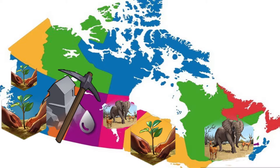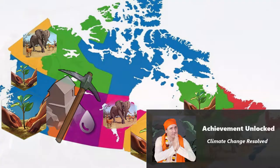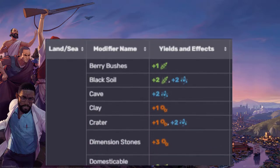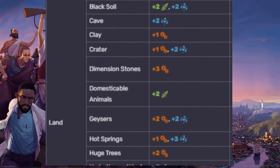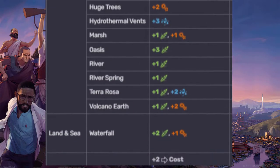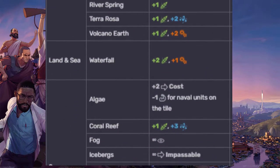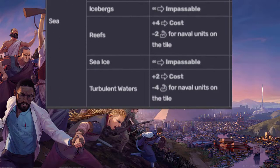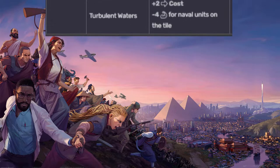Places where you can place nature reserves are: berry bushes, black soil, caves, clay, craters, dimension stones, domesticable animals, geysers, hot springs, huge trees, hydrothermal vents, marsh, oasis, river, river spring, terra rosa, volcano earth, waterfall algae, coral reef, fog, iceberg reef, sea ice, and turbulent waters.